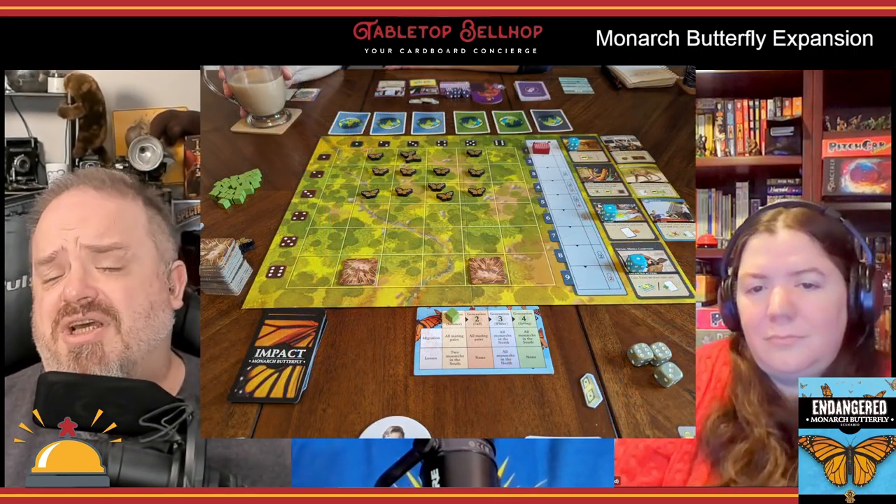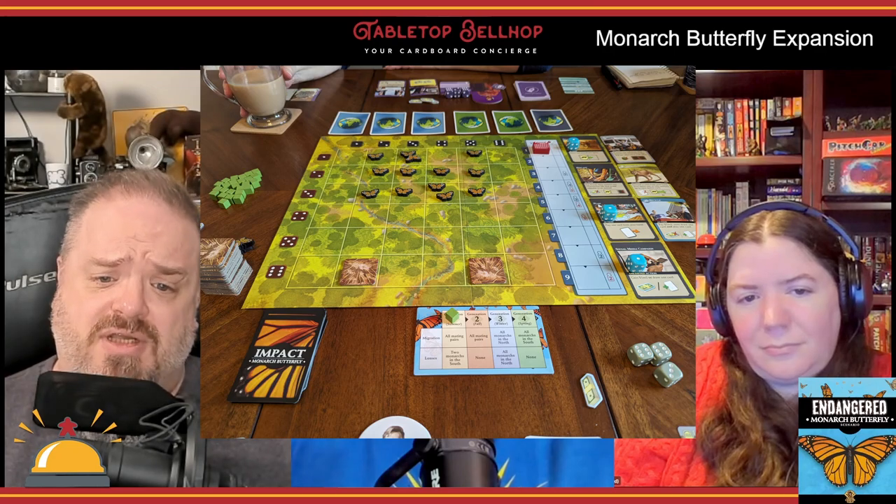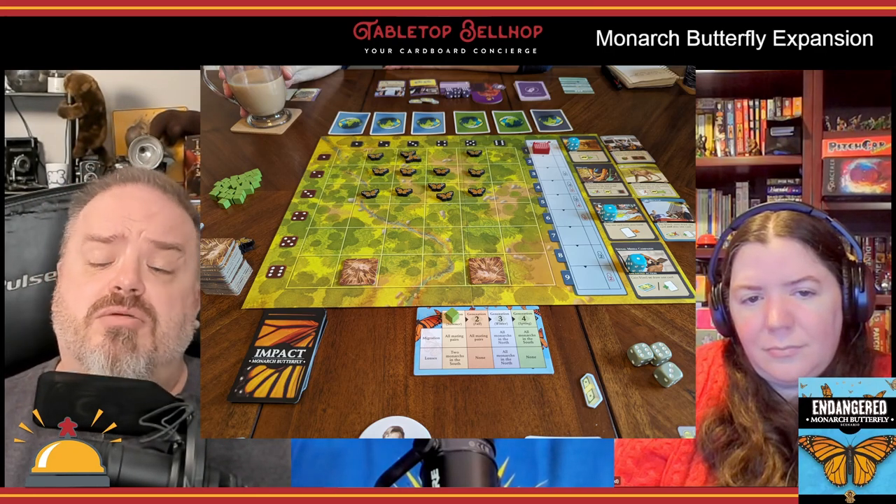When trying to save the Monarchs, you use the forest side of the map and all the deforestation devastation tiles. The map is divided into north and south with three rows in each. All of the butterflies on the board start in the north.